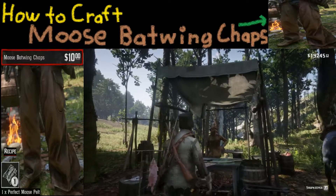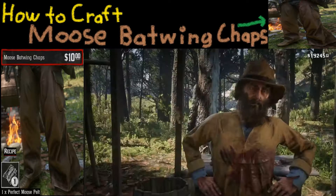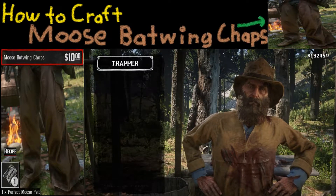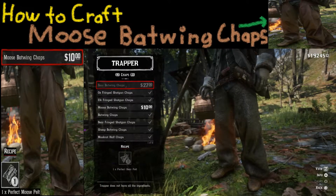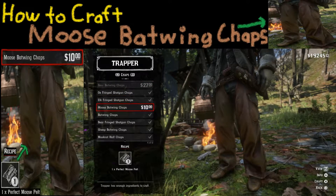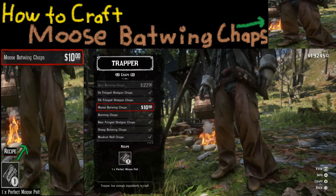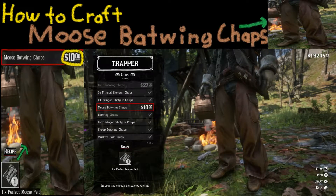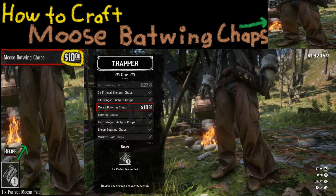Let's go ahead and talk to the shopkeeper by holding down the L2 button. We're going to see some options — select the buy option with triangle and hold it down. Now we're going to look for a specific item. Go to clothing, then use R1 to go all the way to chaps. Scroll down to item number four: moose batwing chaps. Hit the X button to craft, and you will now have your own moose batwing chaps.